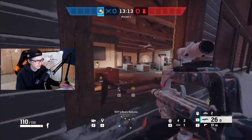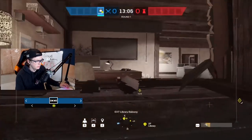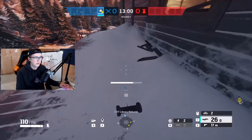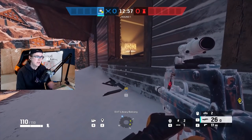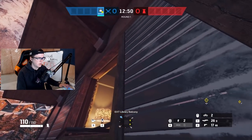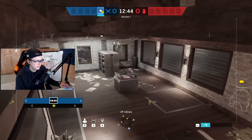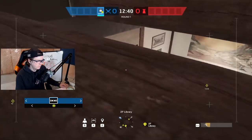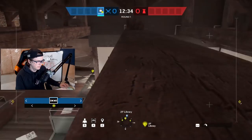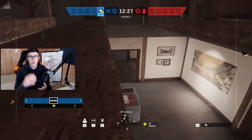First, you have the library double window. A lot of people will play in here and they'll contest the push in, shoot your drones if you try to hop through this window — they'll be ready for it, you'll have no info, and you'll be pushing blind. So instead of that, I'll open up this window and bank my drone off the ceiling here, which lands it in the beams. You can hop it over to other beams, see if anyone's in the corner, and use these beams to get your drone around and get the information you need. Using these beams is a great way to get information on library and clear people out with nades.